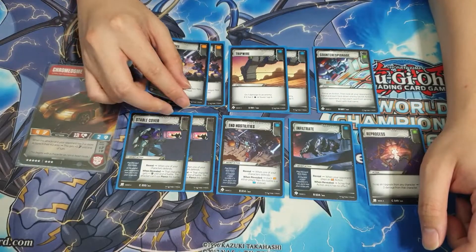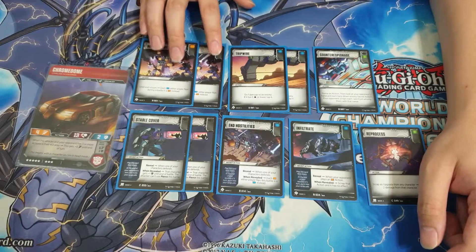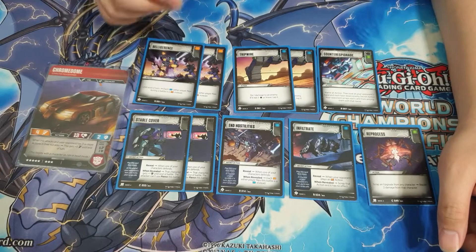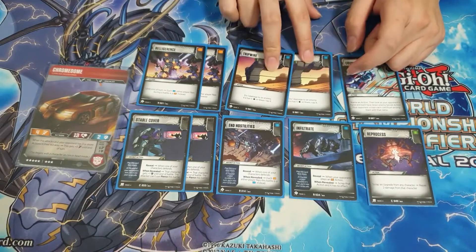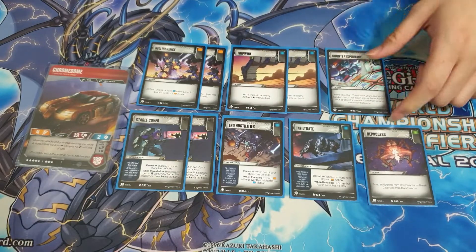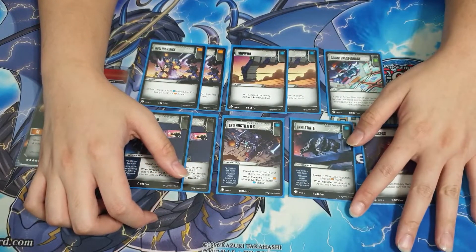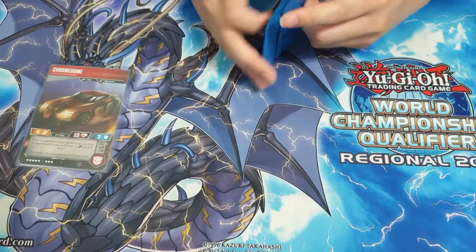Belligerents aren't mainboarded because the meta is mostly orange decks with some blue, and Belligerents only gives around plus-two against orange — it blows out blue matchups but is only okay otherwise, so sideboard is better. Two Tripwire to respect the Airstrike Patrol. Counter Espionage is for grind games against blue decks, getting rid of secret actions for their Pounces.